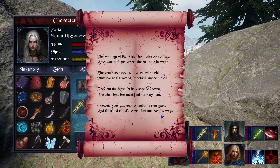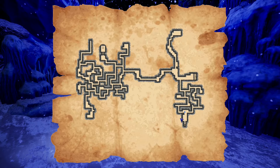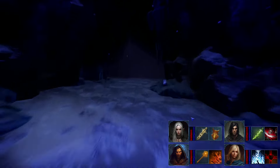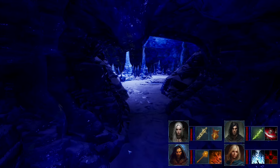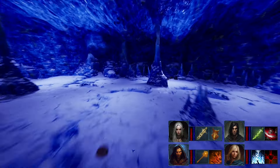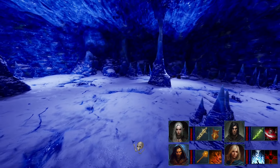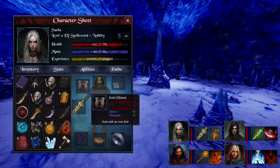Let's go back to our riddle. What's next? 'Seek out the beast, let its visage be known. A brother long lost must find his way home.' In the Blistering Mountains, we are standing right in front of the cave. We need to enter it — it won't be a huge dungeon. The beast we are looking for dwells in this part of the cave; it will be some kind of mini boss. When you defeat it, don't forget to pick up its remains — that will be our next ingredient. You only need one.